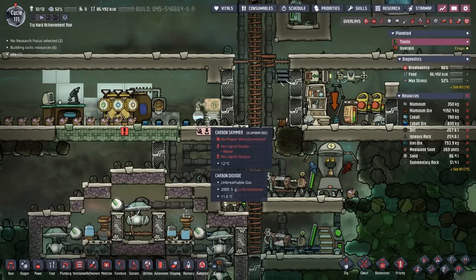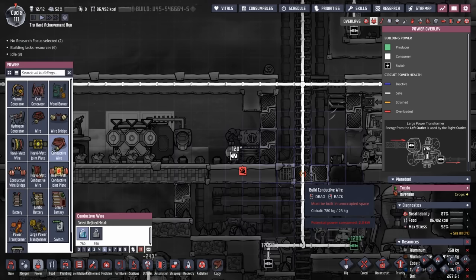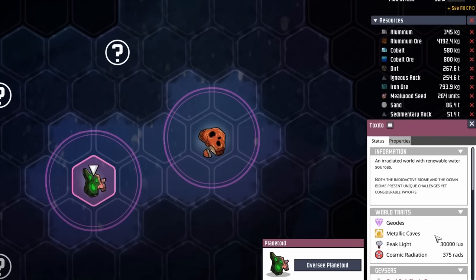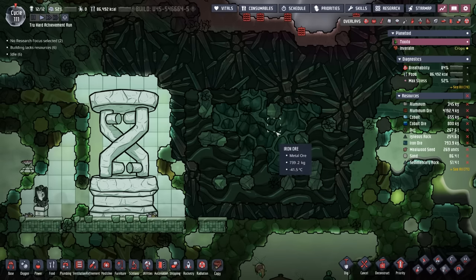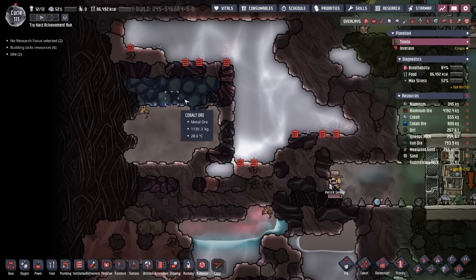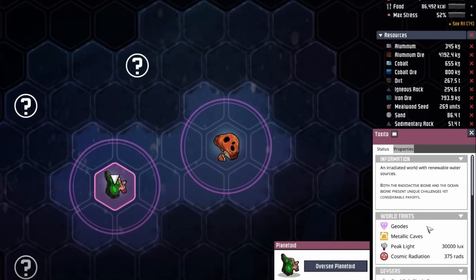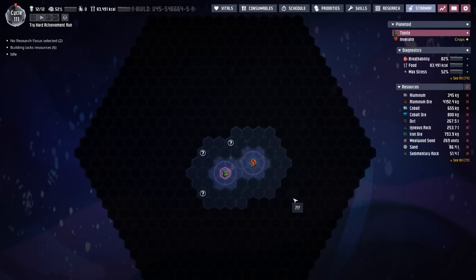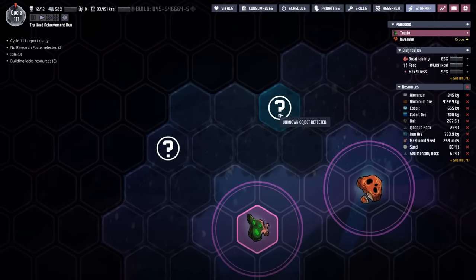It's only 12 degrees here and a little bit of heat will actually help warm this area up. We are still hurting on refined metals and quite frankly all metals. We're supposed to have metallic caves and geodes, but pretty much the only geode I've seen is this one with iron ore and diamond, and the only metallic cave I've seen has a little bit of cobalt. So much for impactful world traits. Inverilin is supposed to be metal rich, but that planetoid won't be very large either. So the goal is going to be to get a great space program and mine all these wonderful asteroids.